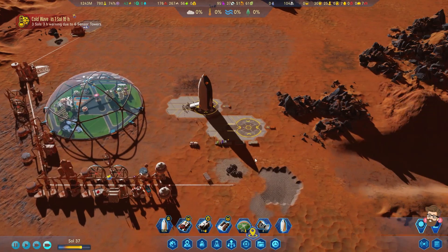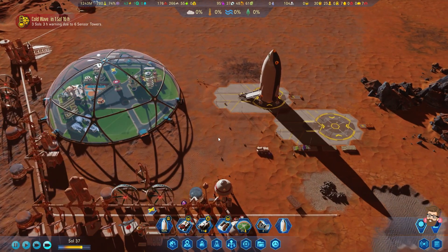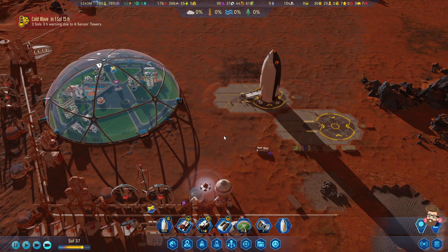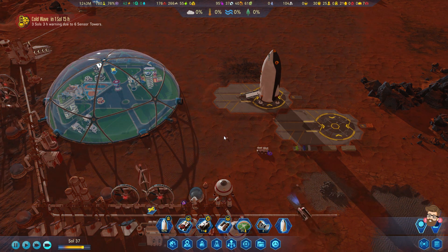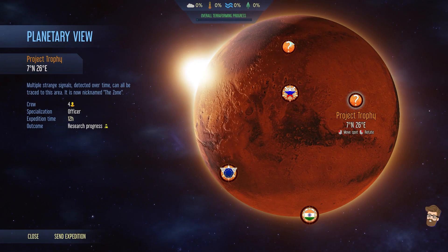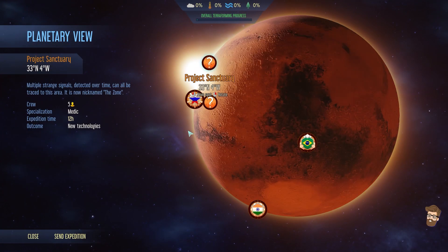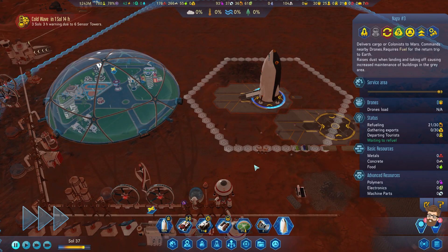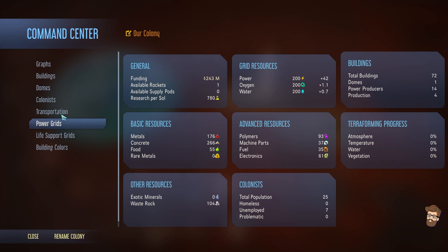Europe is offering a really bad trade route. Actually, the Russian one was the worst - that was 50 electronics for 250 food, I think. That's a bad trade. Four officers, five medics, and six officers for the other routes. They really want officers for these things.